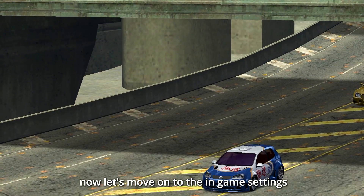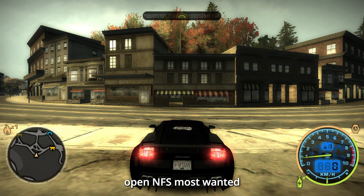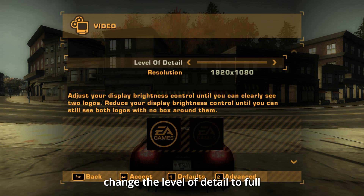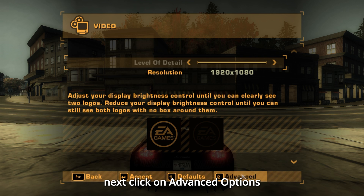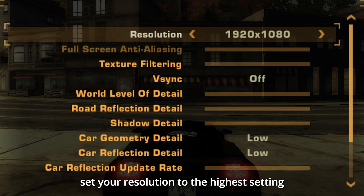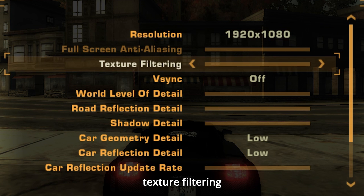Now let's move on to the in-game settings. Here's how to make sure your game looks amazing. Open NFS Most Wanted, go to Options, and then click on Video. Change the level of detail to Full for the best visual quality. Next, click on Advanced Options and let's dial in the settings for maximum detail and smoothness. Set your resolution to the highest setting — I personally use 1920x1080. Full screen anti-aliasing: set this to full. Texture filtering: max it out.